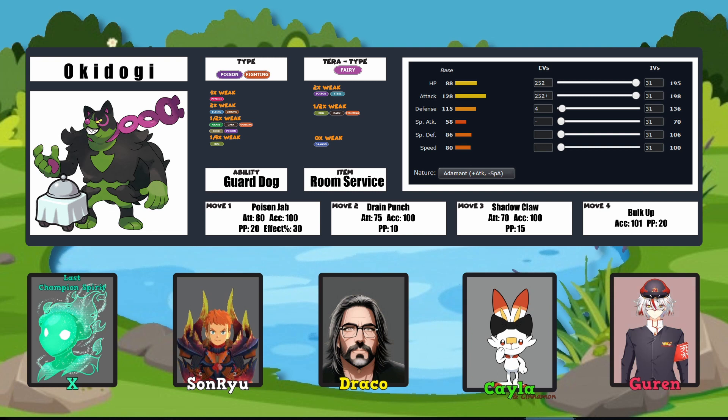Drain Punch for sustainability, Bulk Up to get those defenses pumped up more, and Poison Jab. Shadow Claw for Psychic coverage, plus you have the Fairy Tera typing to ward off more moves. Overall, Trick Room builds are a plus for me — I really love it. This is a tricky little build. I really was not expecting something paired with Trick Room when I saw suggested builds for this Pokemon.